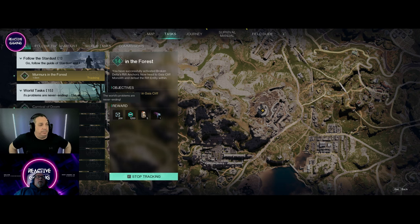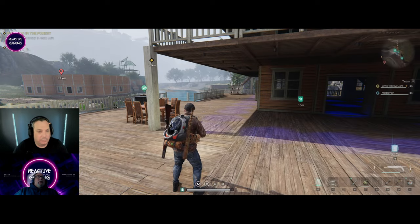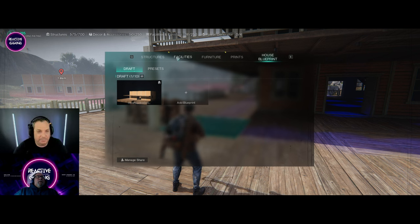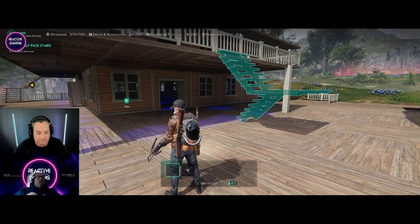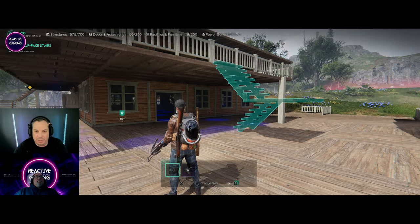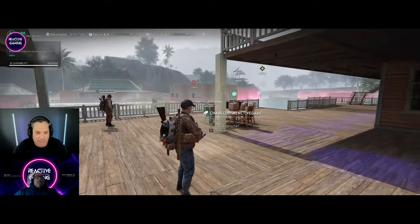Also when you're in building mode and you've got an item you want to place, if you hit the E button it scrolls through the different types of that item, and Q goes back. So E and Q go back and forward between building parts. For instance, you can swap to balustrading for your staircase. Once you've unlocked everything, you don't have to keep searching through menus — just use E and Q to move around.